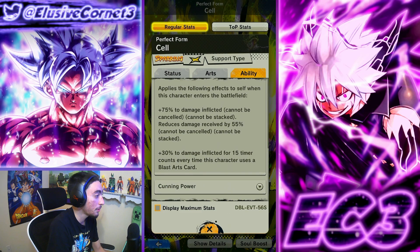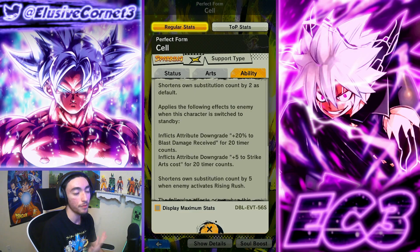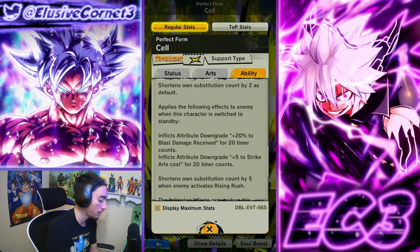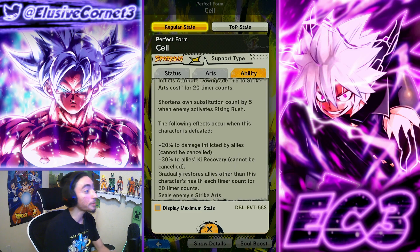He does get some damage and defense when he enters battle. He stacks up 30 damage for 15 counts whenever he uses blast cards, so he's definitely more of a blast-based character. He lowers sub count by two as default, which is nice — you'll be able to bring him in a little bit quicker than usual. He also applies debuffs to the enemy every time he swaps out.